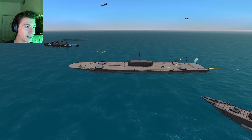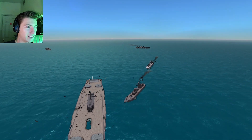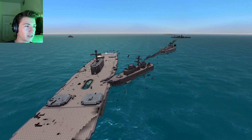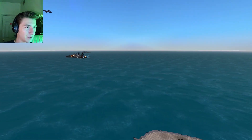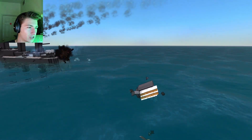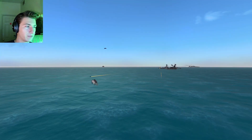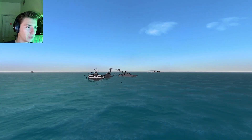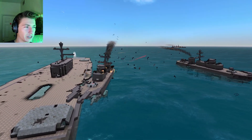It looks like the Hurricanes are going in to ram. The main guns of both Unsinkables are still firing. Something big just happened — looks like a Corsair must have rammed the Unsinkable. Didn't work out for the Corsair. Another explosion — one of the Hurricane's ammunition reserves has been blown up. This is an absolute slaughter. The Unsinkables are just destroying these ships.